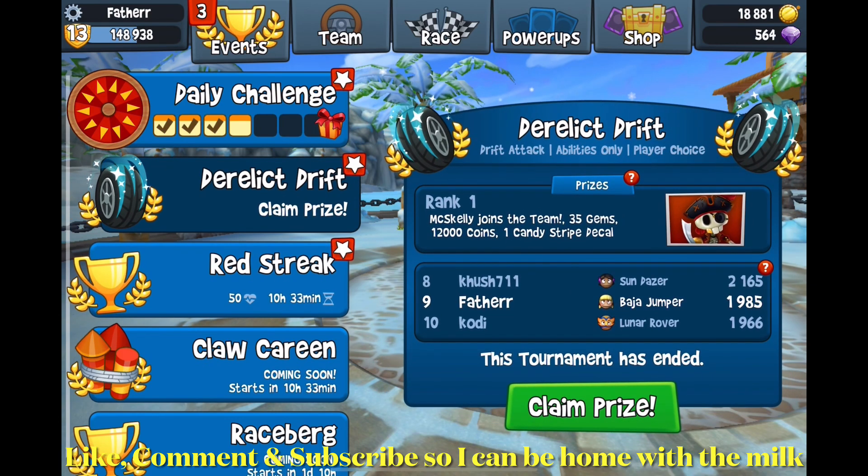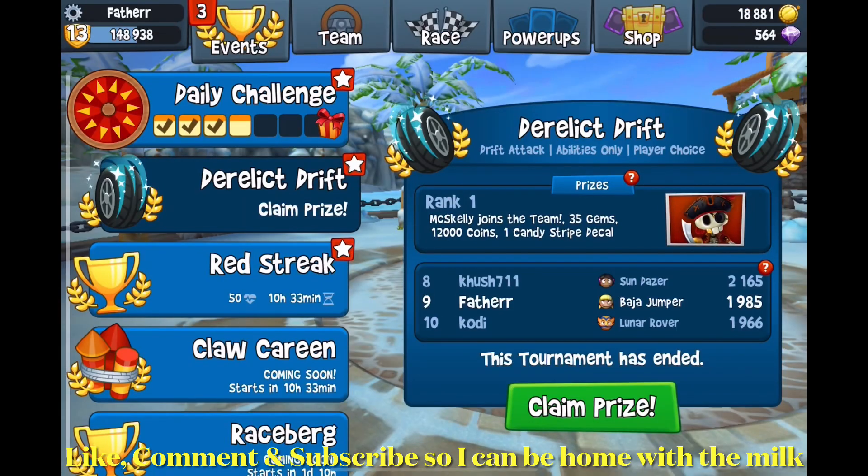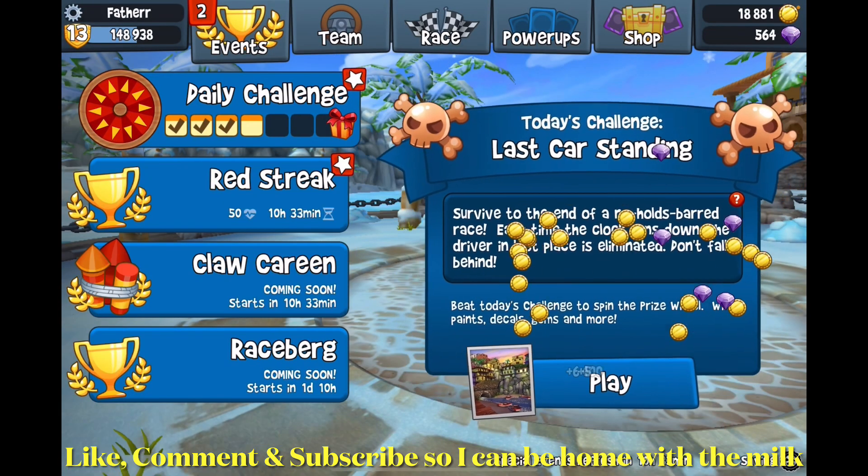First I'm going to claim my prize for yesterday's tournament, which was Derelict Drift. I stayed in 9th rank, which is top 10, so I'll be getting 5 gems and 6,400 coins. Very nice.